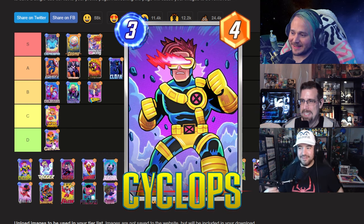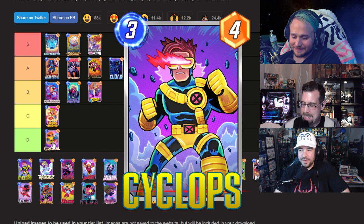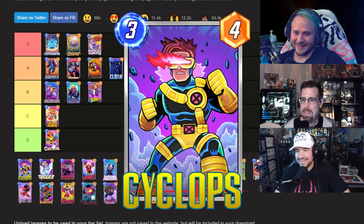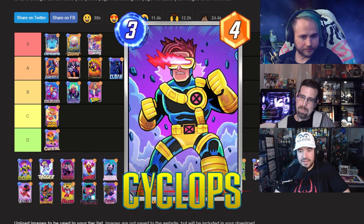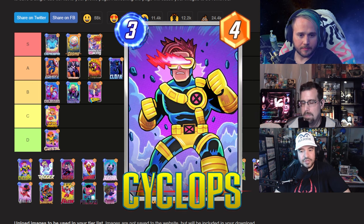Next up, Cyclops — also known as the most famous move card in the game because his quote is 'Let's move, X-Men' and the game filters him under move cards. Perry gives him B tier — he likes the classic Jim Lee 90s costume, the animation on the eye laser is pretty cool, the dynamic background with smoke is nice, but the pose is a bit plain Jane and could have been cooler. He rates it a solid B.